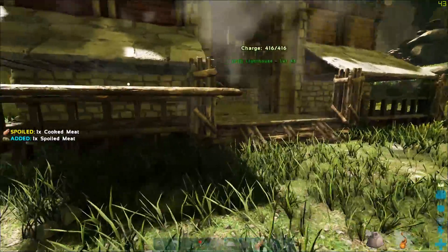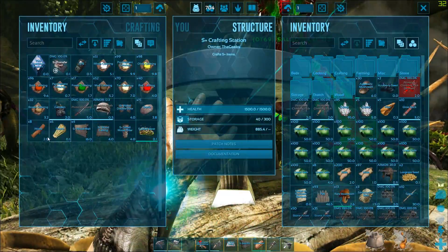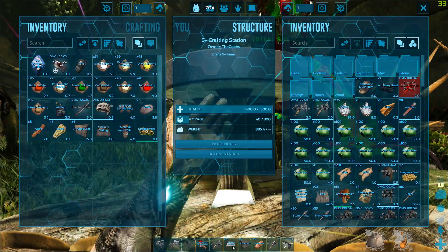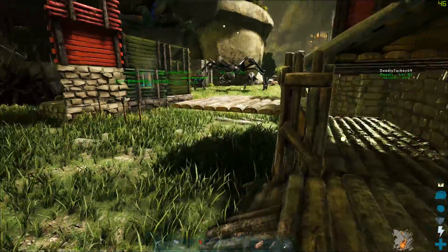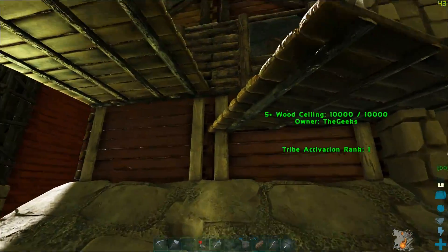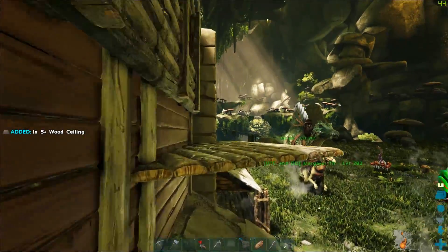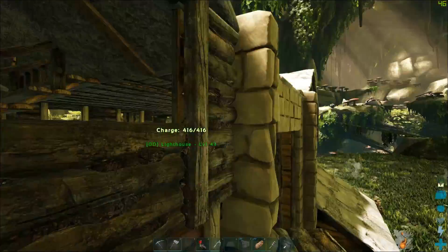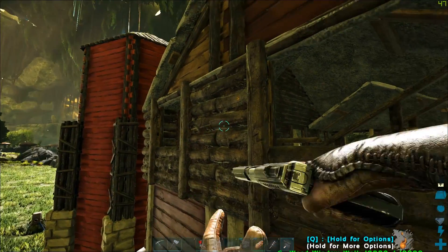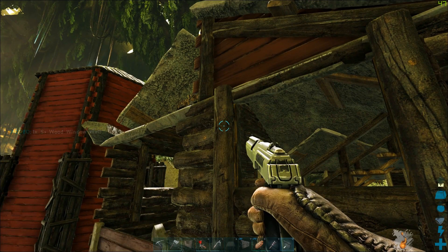So I'm going to work my way up the house. You can use the climbing picks, or you can use this sloppy little homemade method I came up with for getting up there. Because we have S Plus and the half walls, I can snap right here and hop up here. And the other option I should show you was replacing these and putting them inside out — I forgot about that step.